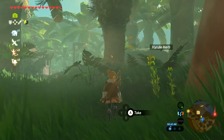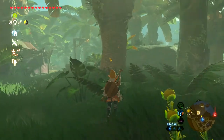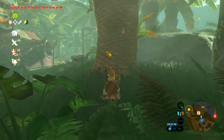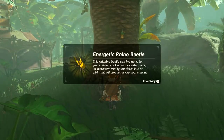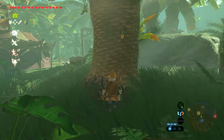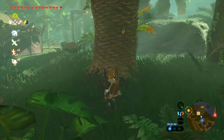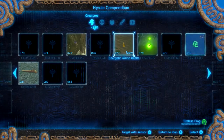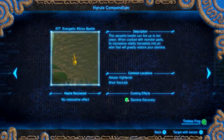Let's see if I can catch this little bugger. I'm just going to walk up slowly. How cute — there's two of them. Boom! We've got money. Now we're able to go into our Sheikah Slate, select Sheikah Sensor, and we can change the target of that to Energetic Rhino Beetle.